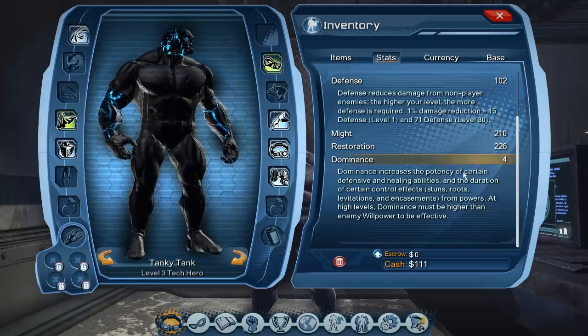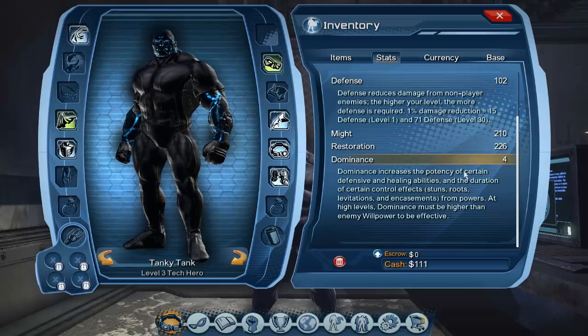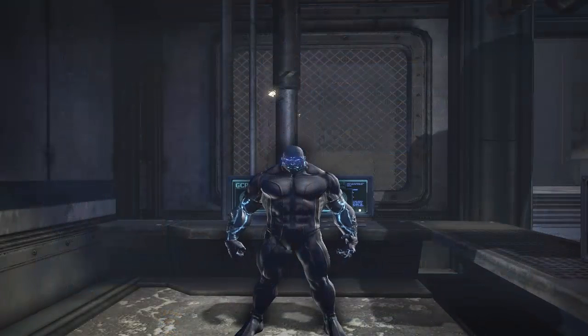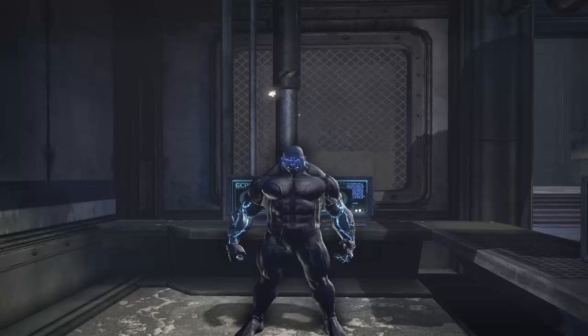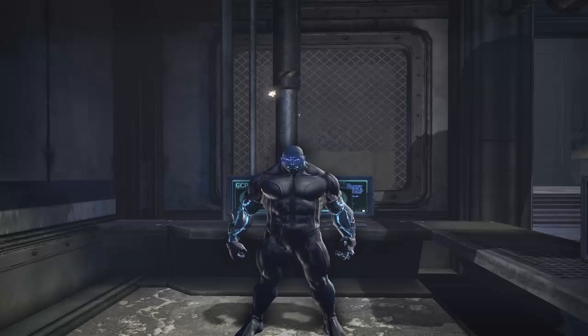Dominance pretty much increases your self-healing or the healing effects that a healer puts on you, and increases the strength of your shields. If you get stunned and you have a lot of dominance, the stun will take less time to break out from. As a tank, your job is to pull enemies away from your team and defend your team by taking aggro. Aggro is taken by entering a fight first, and then all enemies will focus you.